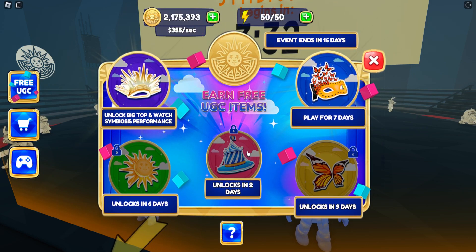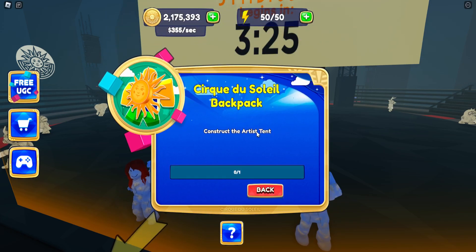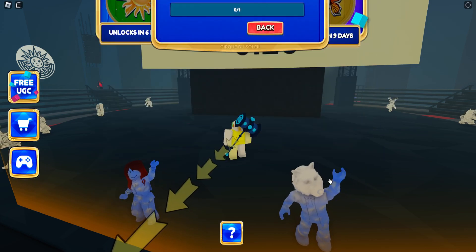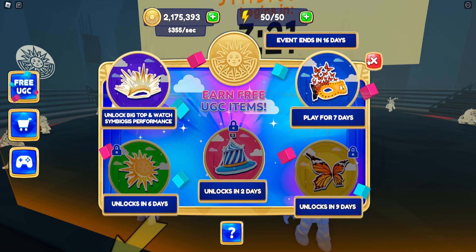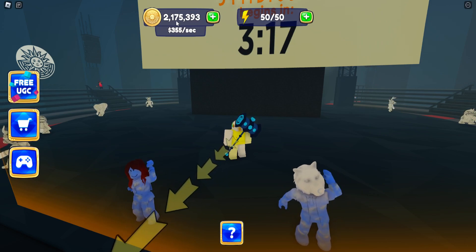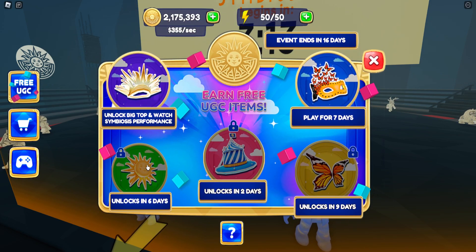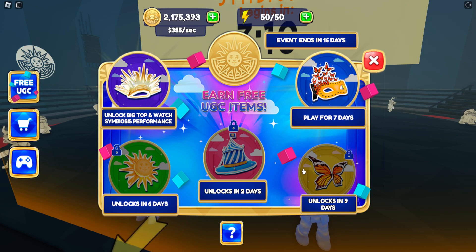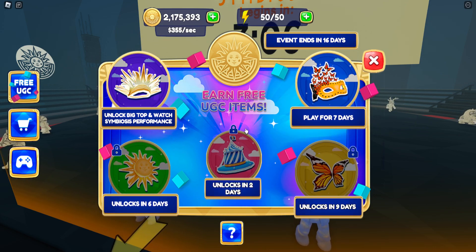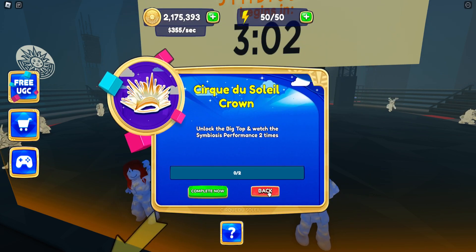The other prizes unlock as well — in two days you get this hat, which I'll cover when it's released. The main thing: the last two prizes involve getting new tents, so I'd recommend saving up your money after finishing the current tent so you're ready when the next update drops.